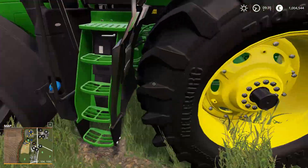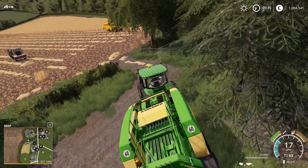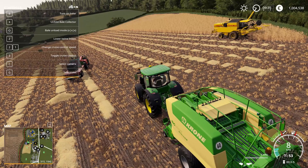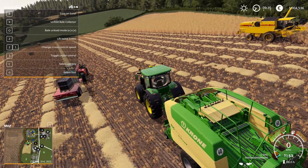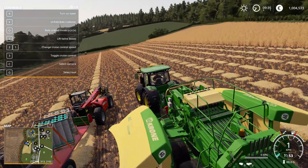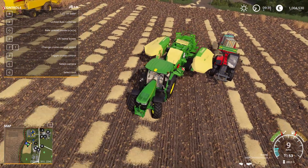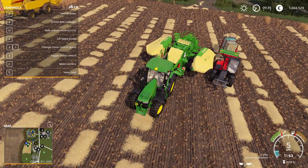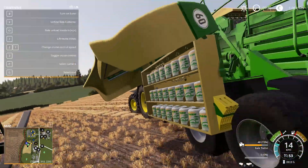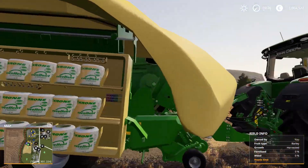Let's continue to the BigPack - the other star of the show. Let me press F1 and Z. Look at this - this is amazing. I think we need to be a little bit closer to the baler to load the twine. Here we go - it's not even full all the way. You can see all this twine - it has twine to bail for years to come.